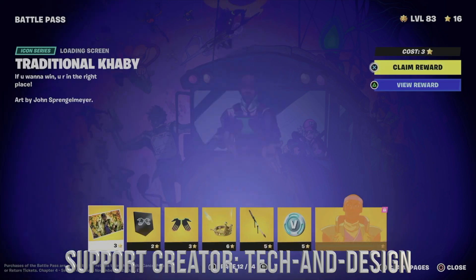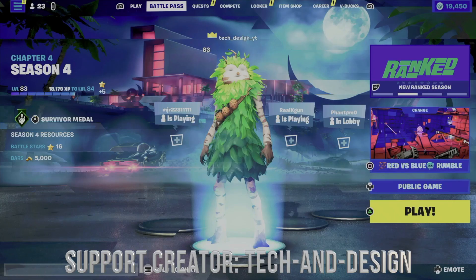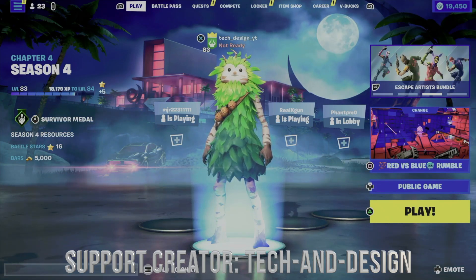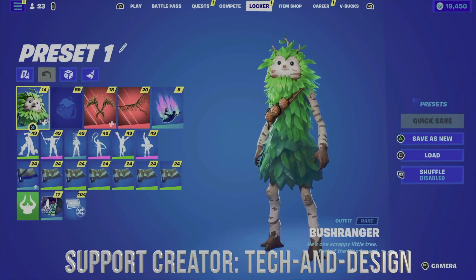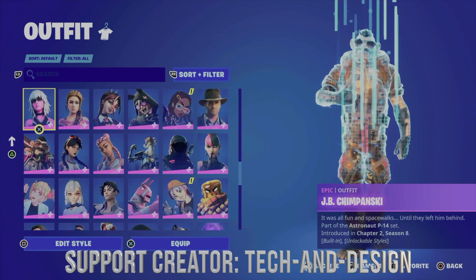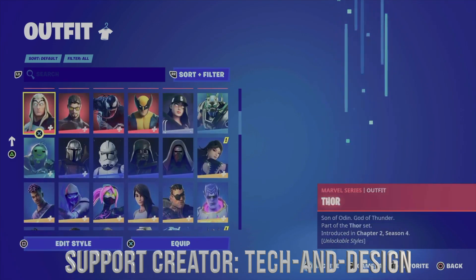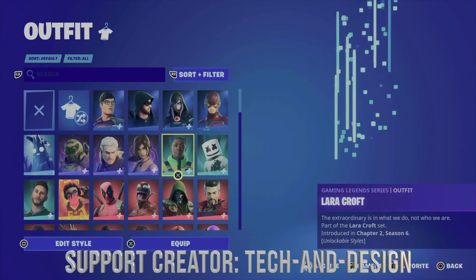We haven't gotten to page 12, so those items don't say 'owned' and are not unlocked yet. To refresh Fortnite, we can go into a game and get out — that should refresh it — or we can go into our locker and see the skins we just got. There is a glitch where we're supposed to see all the stuff we just got but don't right away.